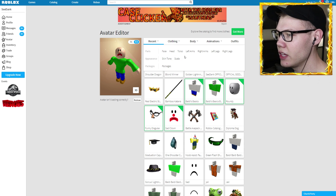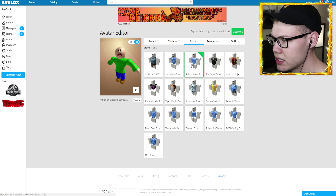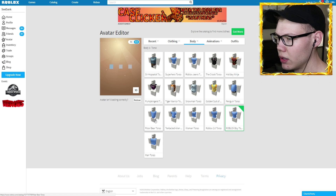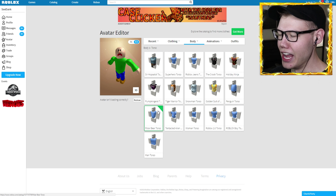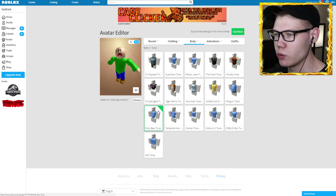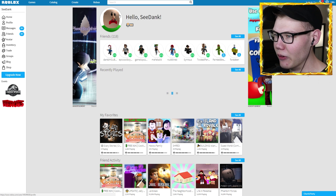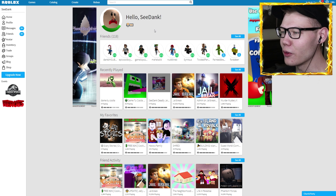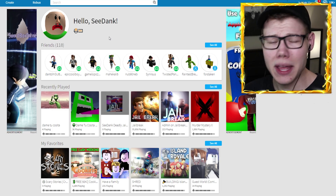Oh my gosh guys, that is almost perfect! You can see a little bit of the facial hair but that is pretty good - I'm actually really liking the way our Baldy's turning out. I want to change my chest because it needs to be a little bit thinner. Let me try the polar bear torso - oh that's perfect! We have got Baldy in Roblox! I can't actually believe how much we got him to look like Baldy. Oh my gosh, oh that's creepy guys - Baldy is now complete. Let's go ahead and see what he looks like in a game.